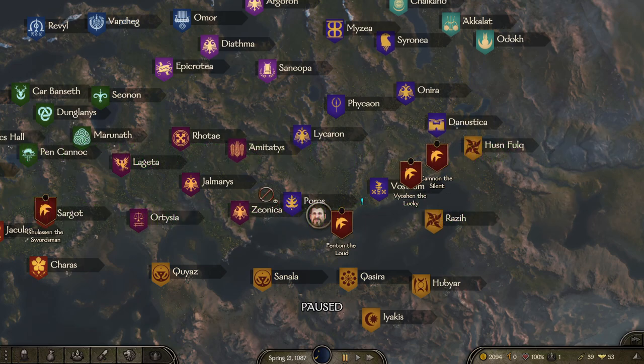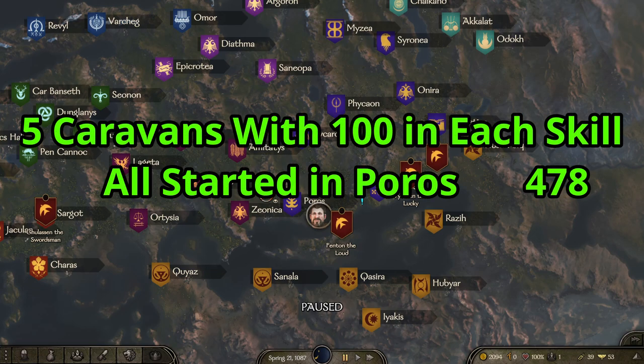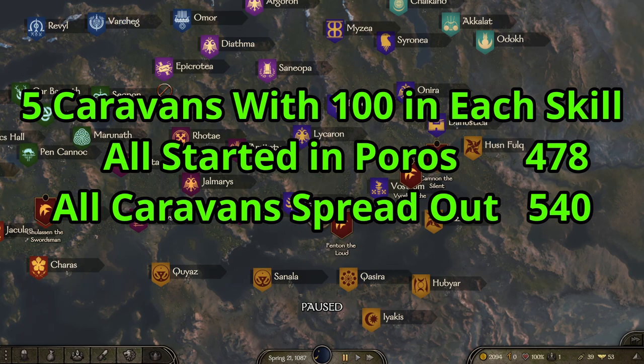So I ran one final test. When I took all five caravans, gave them 100 skill each, and sent them out from Poros, they made 478 per day. But when I took those same five caravans — 100 skill each — and spread them out, they averaged 540 per day.